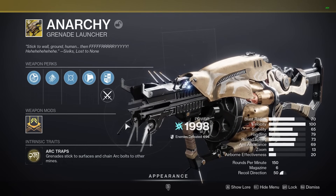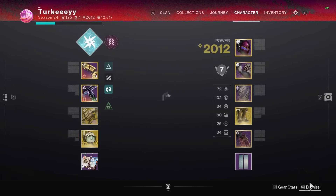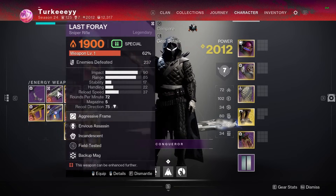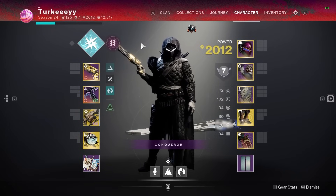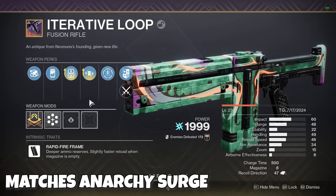Unfortunately I haven't run this through Salvation's Edge, but you could swap the special slot for something more suited to that encounter. Right now I'm running Iterative Loop, which works well for Warlord's Ruin or encounters where the boss isn't far away and doesn't require a sniper. For something like The Witness, you could use Uzume, Widow's Bite, or the Ikelos sniper to take advantage of seasonal artifacts like Snipers Meditation and the ignitions.